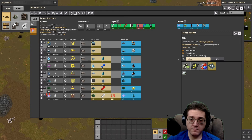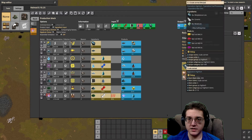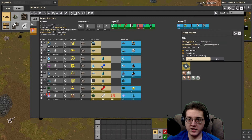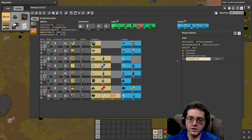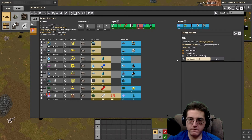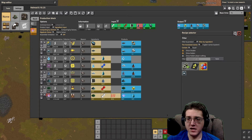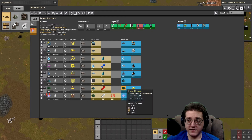Crude cermet is molybdenum ore and ceramic. If we look at the ingredient for molybdenum, it's actually molybdenite ore. Regardless, you need the ore for some stuff, you need the disulfide for some stuff, and you need the trioxide for some stuff.